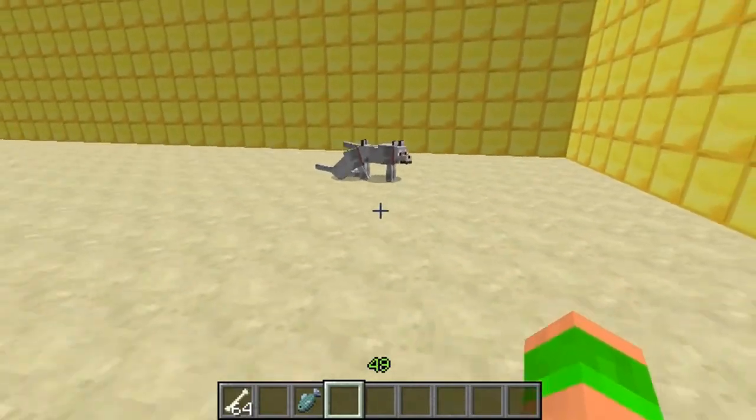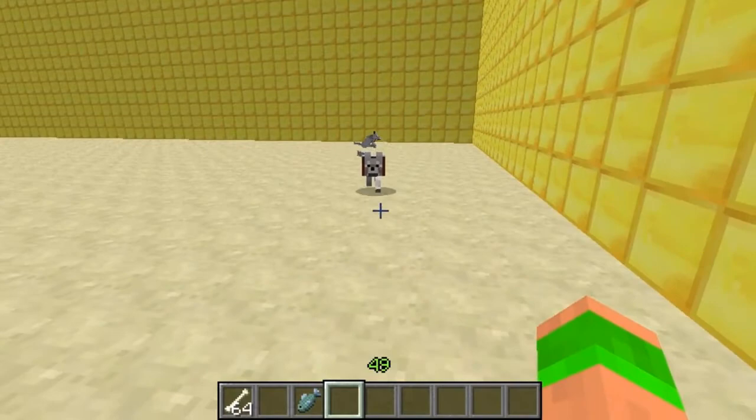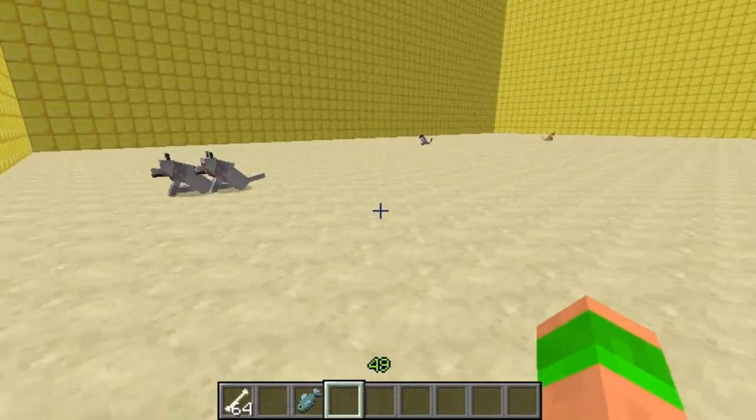So obviously, normally you'd right click on a dog and it will sit or stand, and obviously it will follow you if it's standing, or stay in its place if it's sitting.